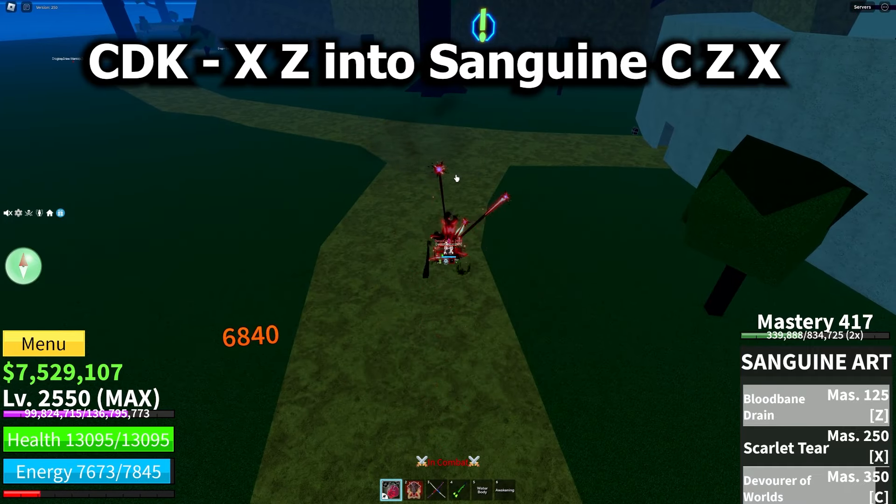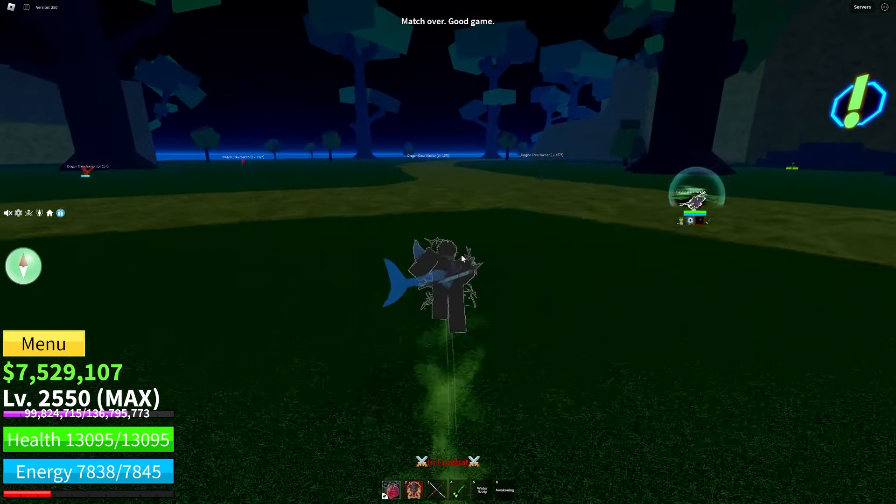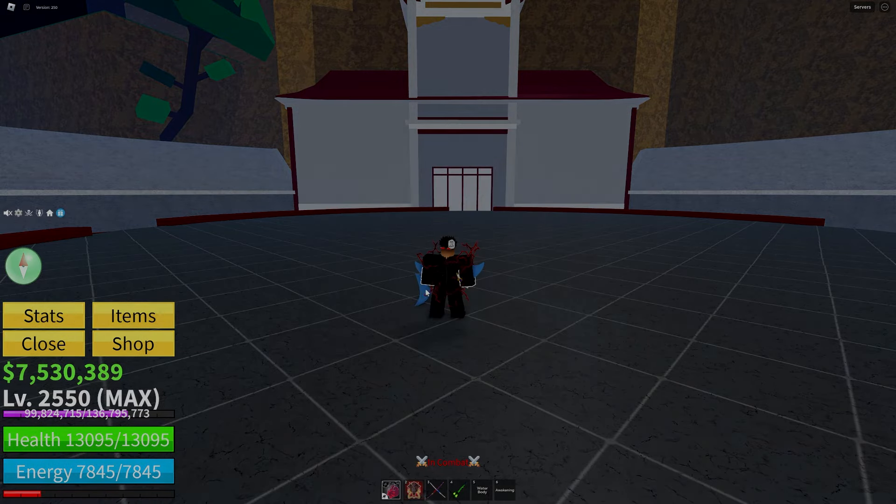S can also stand for super armor, as Mammoth can 9 times out of 10 hold priority over any attacks. Here is the go-to combo. After Awakening, it is able to nearly one-shot anything in the game, and if it doesn't, then you're able to gain a ton of health back just from using it.